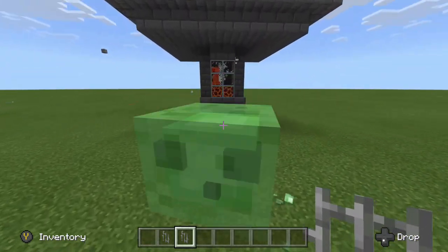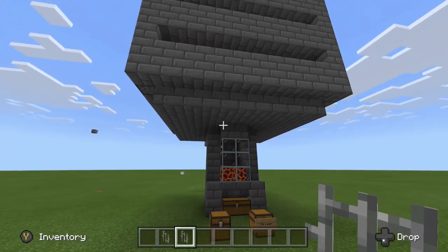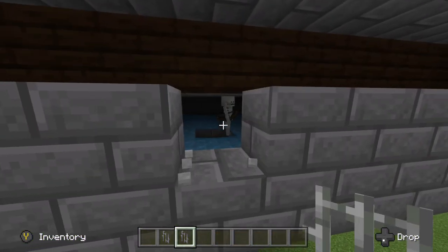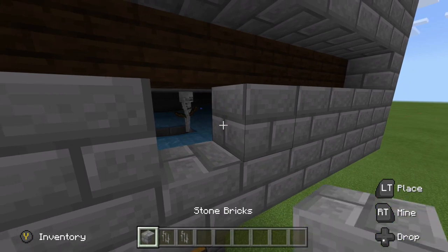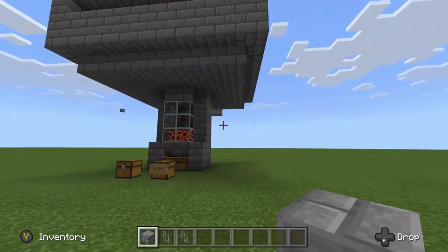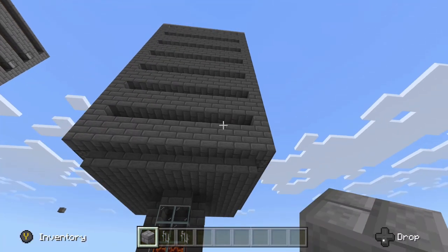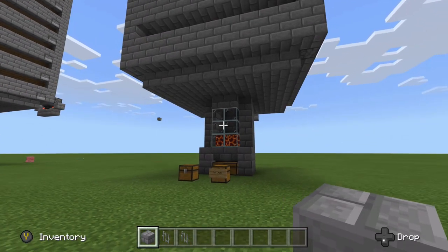Now all the water is activated and we've got mobs already flowing down into this thing — I guess they've been spawning while we've been building. That skeleton seems to be getting hung up, but I haven't had any problems with mobs actually getting stuck in here. So that is actually all that there is to this build.